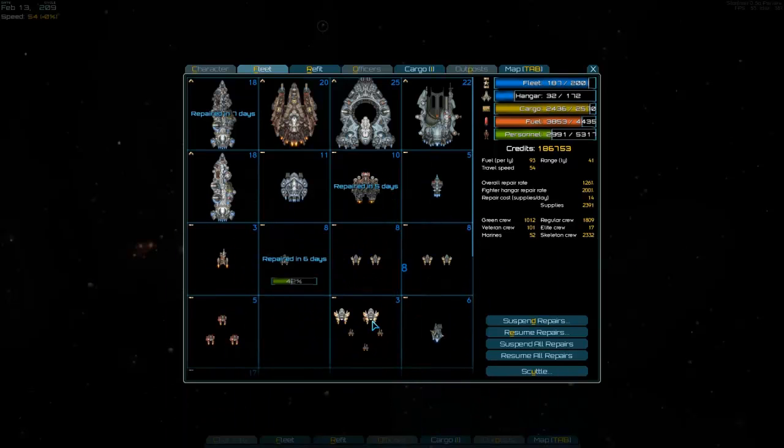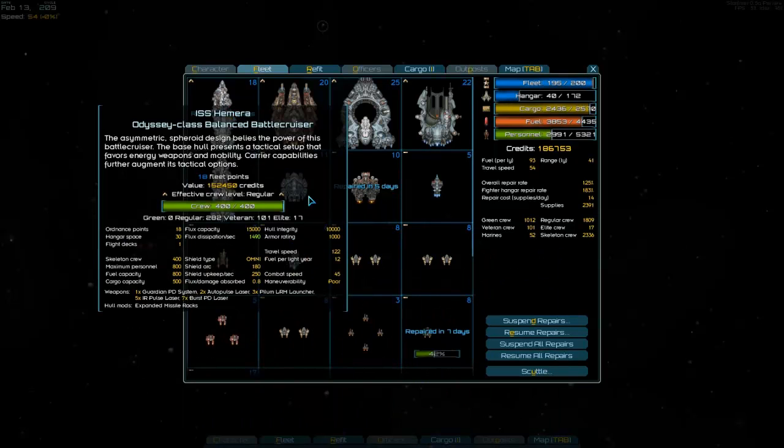I'm going to be OCD and put everything in a nice order. So as you can see, what I have as my flagship is a ship that's in the upper left. This gets designated as your flagship. This is a battlecruiser. It has a very, very strong point defense system, so it's virtually impervious to fighters and bombers and missiles, which is pretty much why I use it. I just fly around in it and I don't have to worry about taking damage from any sources, really, unless a battleship or something gets up in my face.